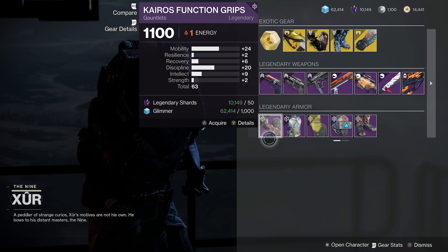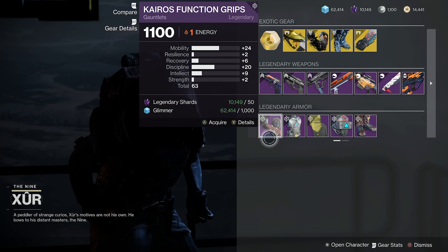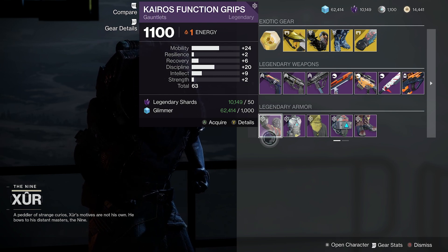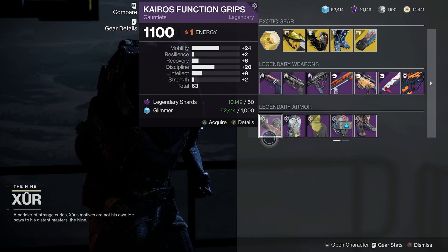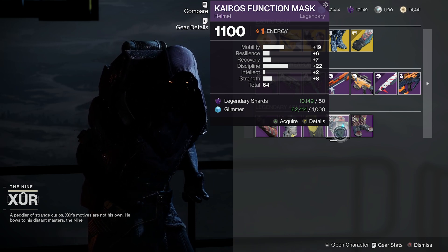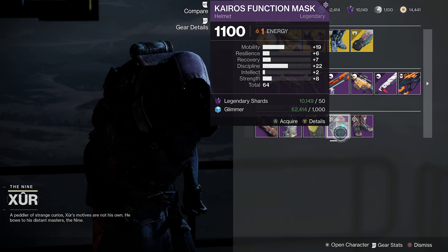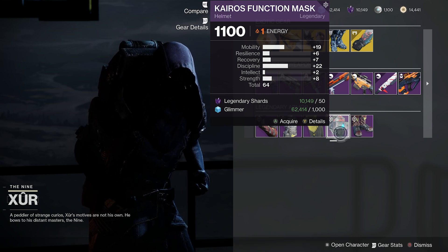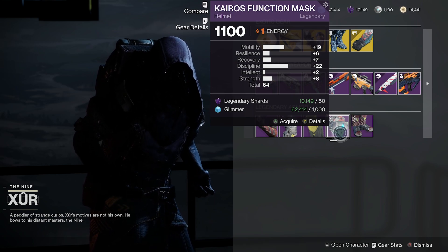But let's get into the armor. First up, we have these arms: 63 total stats, 24 mobility, and 20 discipline. It's a great mobility-discipline roll if you're looking for that. It's really hard to find mobility and recovery both high and spiky, so discipline or intellect is going to be your next best bet to pair with that mobility. And then we have this helmet, which is doing the same type of thing — 64 total stats, 19 mobility, 22 discipline. Really great for a grenade build on Hunter. If you're doing something like void grenades where your grenades do more damage and last longer with the bottom tree void, that could be a really great use for discipline armor like this.